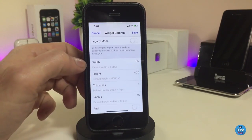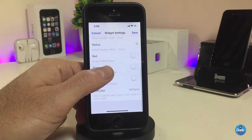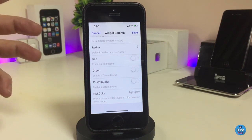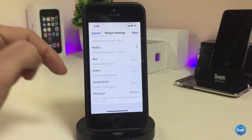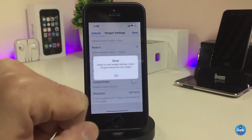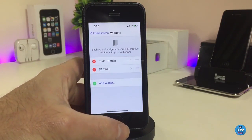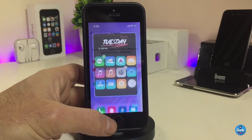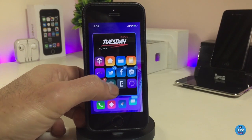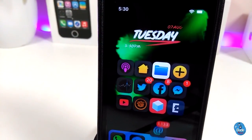In the settings for the Folds widget, it will provide you with a lot of options. You can customize the size, the colors — pick red, green, a custom color — and there are other customization options as well. Once you're done with all the configuration, tap Save in the right corner and you'll be good to go. That's how it's going to look once you're done. The widget is called Folds — go ahead and download it.